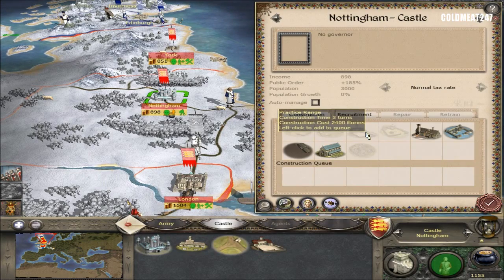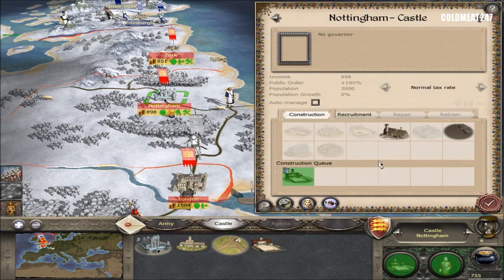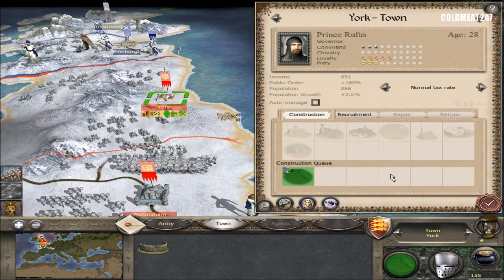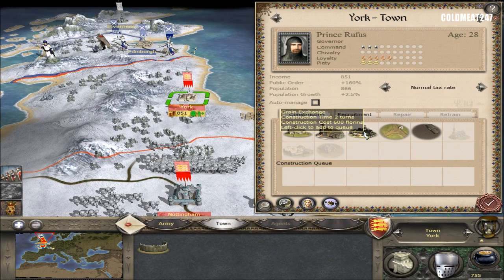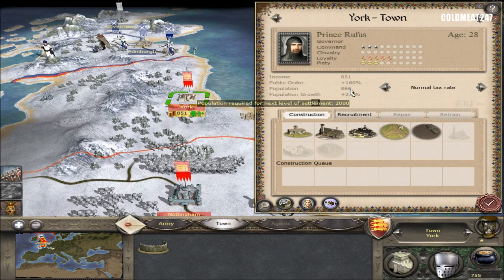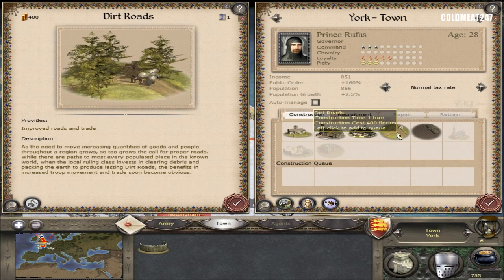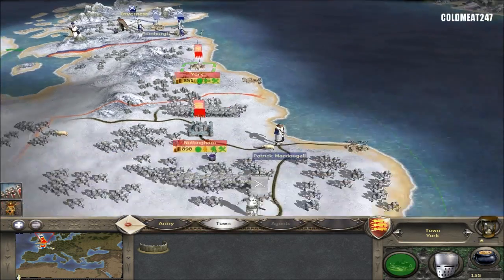We're out of money. The practice range would have been really good actually. Alright, cancel the mines in London — start with a practice range here. Let's see what we can do in London — farm, that's a good option anyway. York — now that we have the wall completed, we have access to the rest of the buildings. I put farm already on. Growing this city is gonna take a while. I have the money to build the grain exchange, so we'll do that. I'm pretty happy with my build order right there.